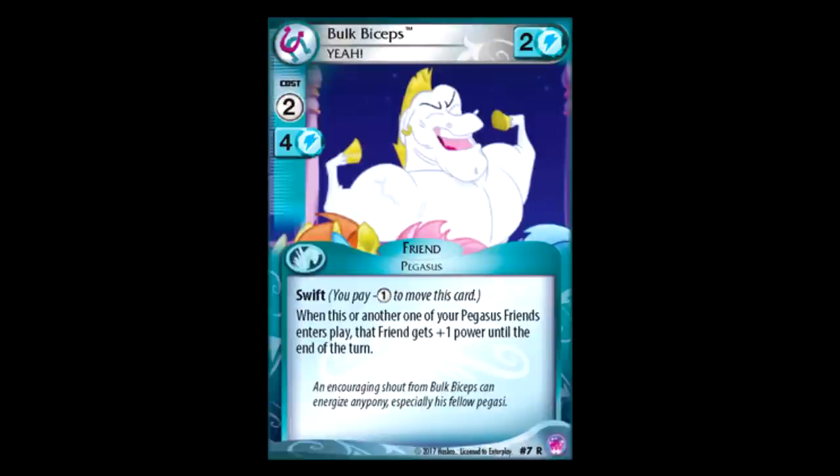Now, on to the friends. Bolt Biceps — yeah! Two for two power, four color requirement. It has Swift, and whenever one of your pegasus come into play, it gets plus one power until the end of the turn. It's okay. Kind of filler.